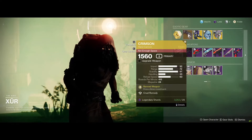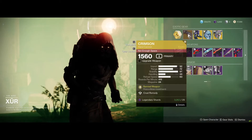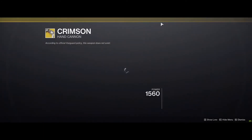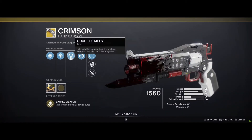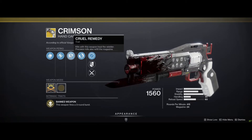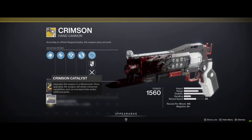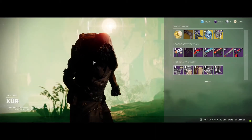In Destiny 2, the Crimson hand cannon is a three-burst hand cannon - it's a burst fire. So technically you're like using a pulse rifle but in hand cannon form. Here's what he's rolling today: it has a heavy grip. The perk Cruel Remedy means kills with this weapon heal the wielder, and precision kills also refill the magazine. That's why there are a lot of people using this. I'm not updated - they changed the perk because in Destiny 1 it was different. It got Accurized Rounds, which is really good, and Small Bore. I already have an upgrade for this - alright, so I bought it.